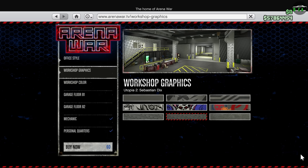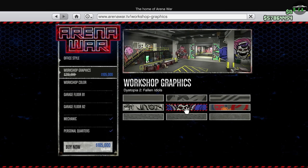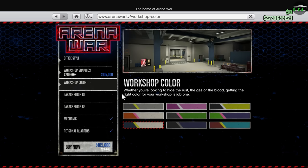Moving on to the discounts — in terms of property discounts, we have 50% off the Arena this week, as well as 50% off the upgrades and renovations for it as well.